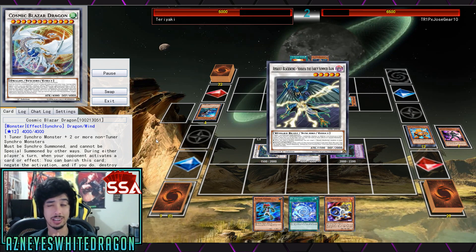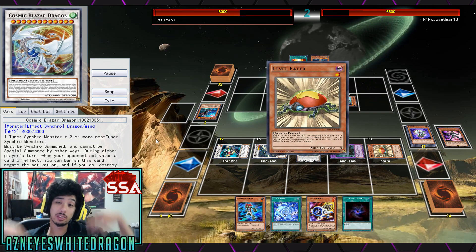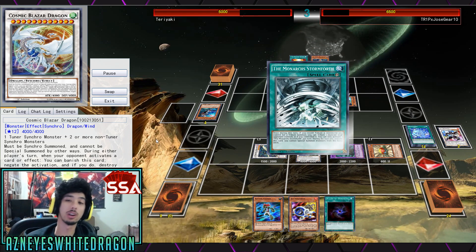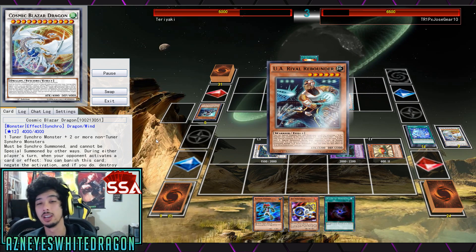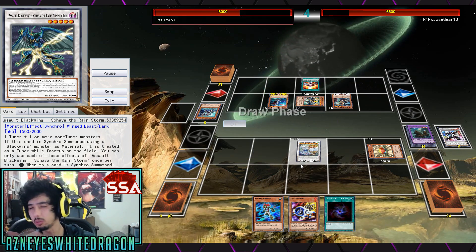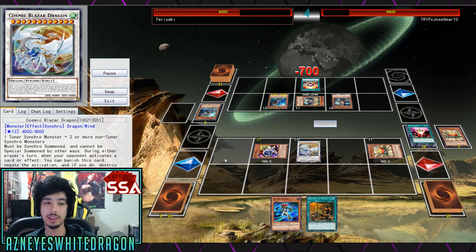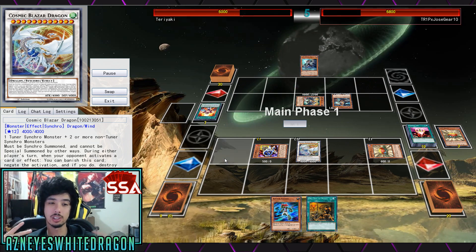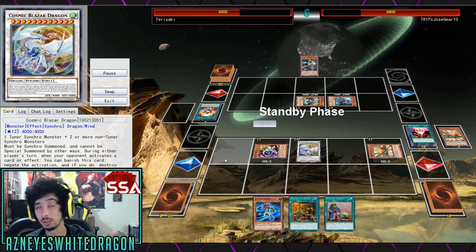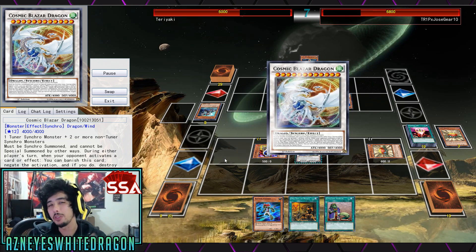That's basically the card's effect in a nutshell. Overall, most of the time Quasar is going to be better, but you could argue that against a pendulum deck that's going to throw in a bunch of monsters — looking at the way the game's going with scales from 13 to 0 — Cosmic Blazer Dragon is a very strong card. But I think Quasar is pretty much the same thing. If this had a different requirement, more attack, or some other effect that really shined through — because most of the time when you make Quasar, you can just go for game. Quasar usually attacks multiple times, so you pretty much have a game already with Quasar. Like, why bother making this card?